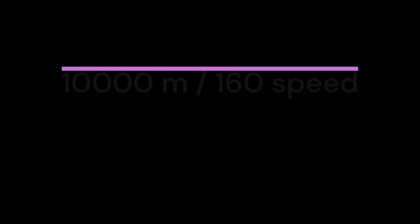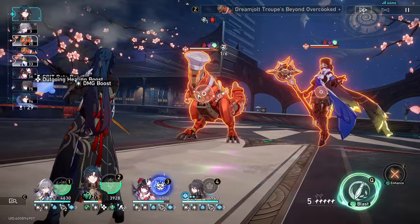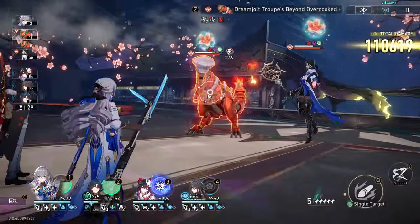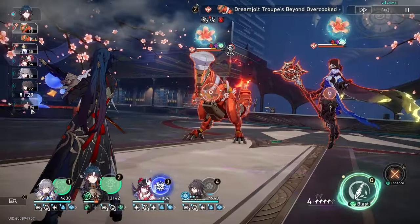If you take the distance of 10km divided by the character's speed, you get the time it takes them to finish one lap. This time is considered the character's starting action value, and it counts down as your character runs their lap. When the action value reaches zero, that means your character finished their lap and gets to take a turn.